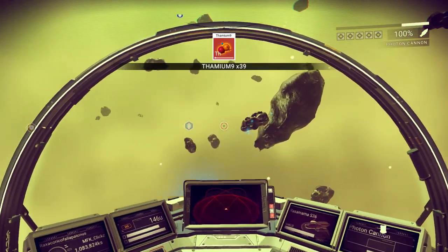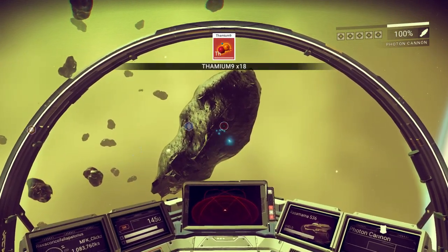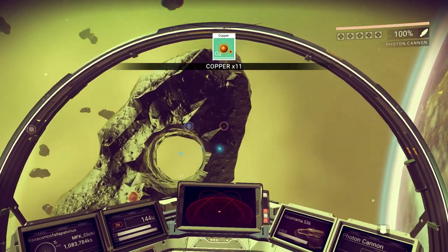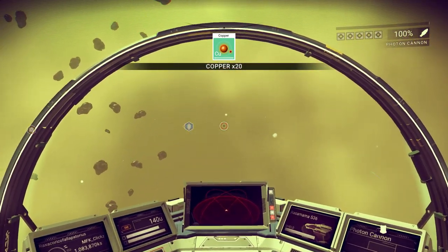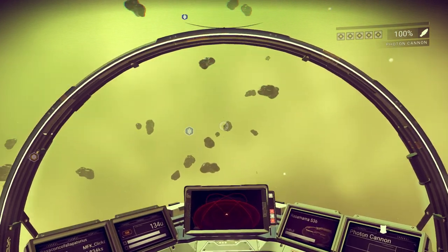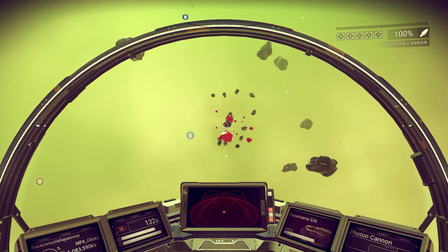For copper, what you guys are going to be looking for is the much larger asteroids. You'll be able to tell the difference between these and the Thamium asteroids — they're much larger and have a slightly different texture. You shoot these and you're going to get copper. Copper you can mix with other elements or sell it at the trader, so you guys can earn some pretty quick units off of that.